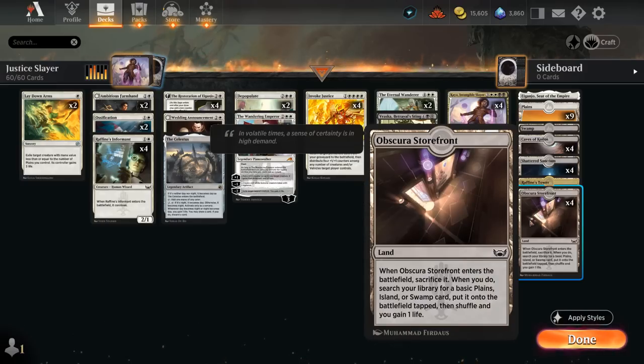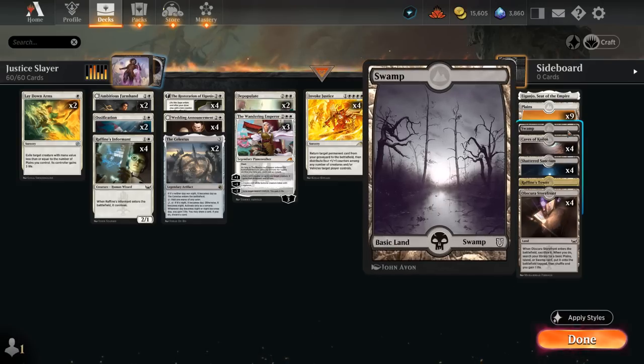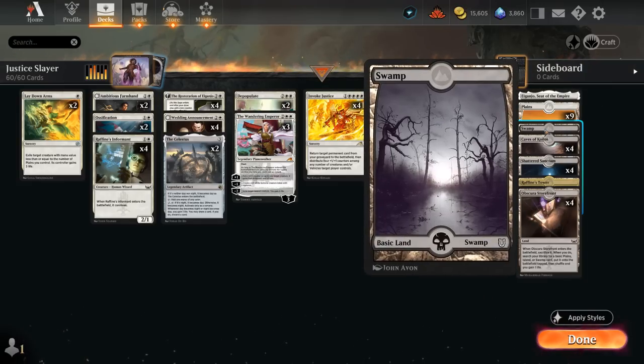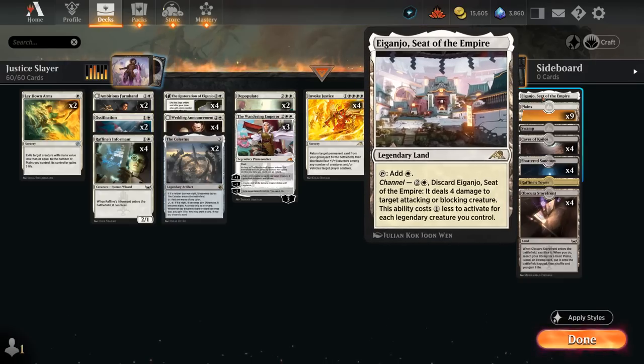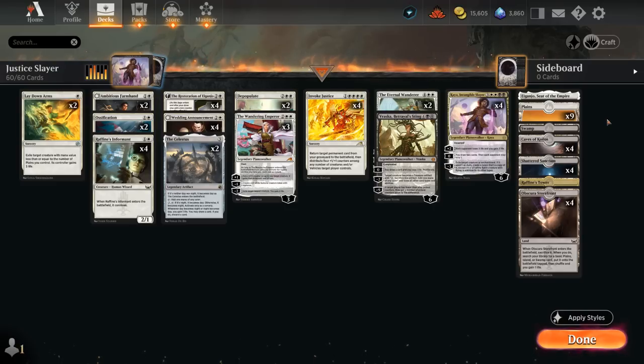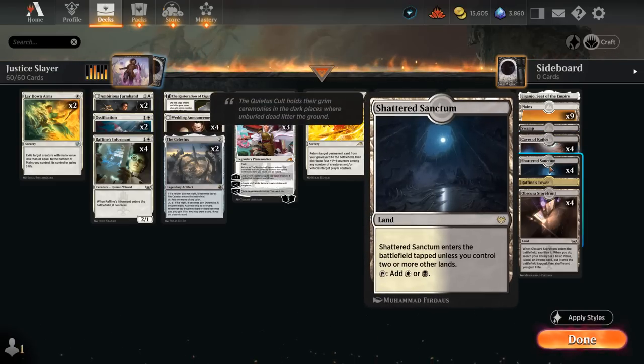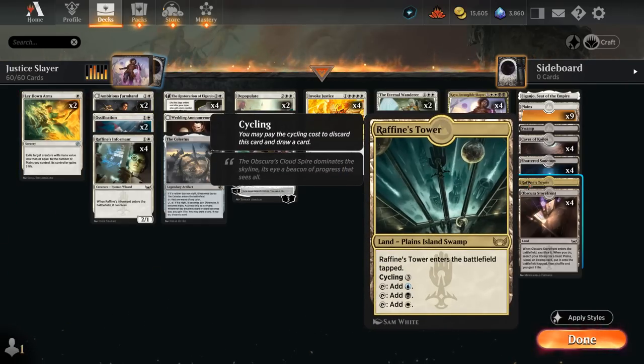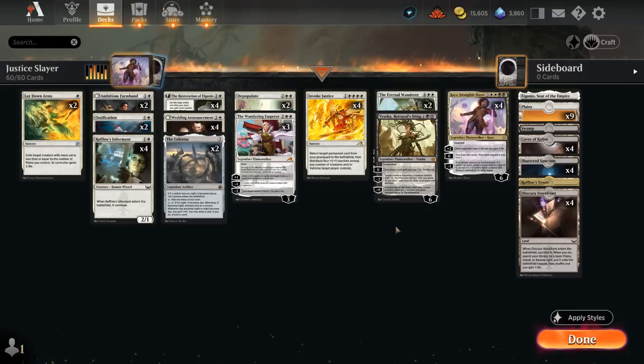The mana base has 4 copies of the Storefront as a fetch land to get either Plains or Swamp — don't want more than 1 Swamp, otherwise we risk not being able to cast Invoke Justice on curve. But 1 Swamp is definitely useful to have. Then 9 Plains and Igunjo, which can also be channeled for interaction. We're not playing the Abandoned Mire in black, even though that would have decent synergy. Caves and Shattered Sanctum as black-white dual lands, despite not having the Plains type for Laydown Arms. Riphean's Tower does have the Plains subtype and can also be cycled for 3 mana. Now let's jump into some games and see how the deck does.